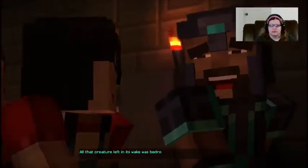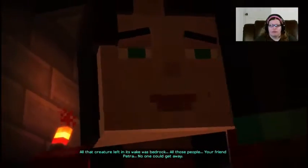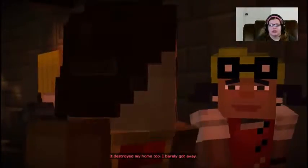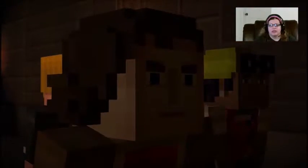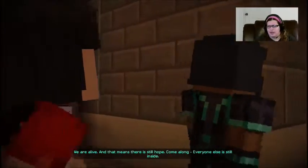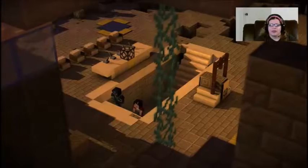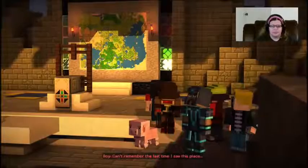How did you escape? If you hadn't pulled me out of the Wither Storm's clutches — well, let's just not think about that. I came here to the temple, hoping against hope to find other survivors. It makes me glad that even in these terrible times, this temple can stand as a stronghold, a symbol. Where is my friend? Did Petra get away too? All that creature left in its wake was bedrock. All those people. Your friend Petra — no one could get away.